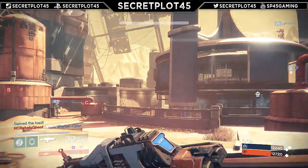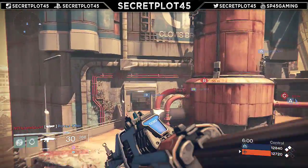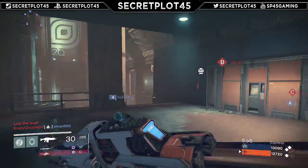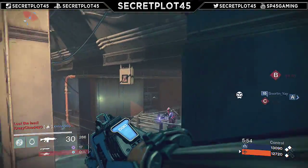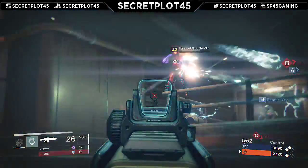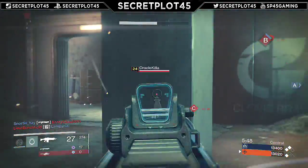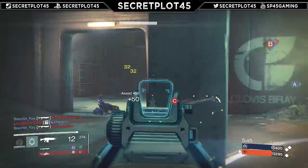Auto rifles seem like the obvious choice to me. You can use a pulse rifle and you have to regulate the burst and stuff like that, or a scout rifle and you have to tap really fast, but they just don't seem to do as much damage to me as auto rifles. So I was a big auto rifle user until I got my first secondary scout rifle.